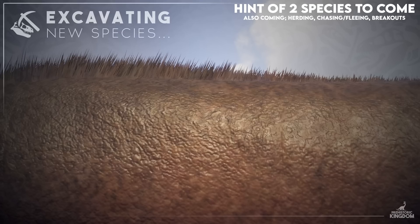The species are also getting AI updates. We're going to get herding behaviors, chasing and fleeing behaviors, and most excitingly, breakout behaviors — dinosaurs and other species will be able to break out of their enclosures. Hopefully they'll eventually be able to eat guests too. In challenge mode you'd have to pick the right fences, which adds another thing to manage as well as looking really cool.